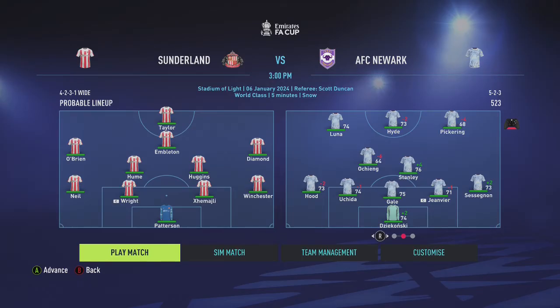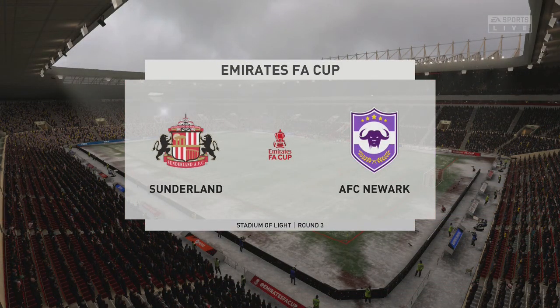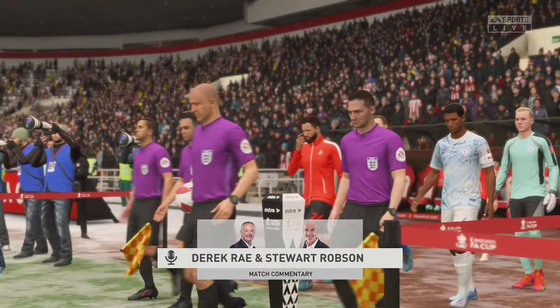First up is the Sunderland game. Here are the lineups - Hood at left back, Uchida, Gale, Jambia, Sessing Young in defense, Stanley and Brighto Sheng also returning. Luna on the left, Nicholas Hyde up front, and Archie Pickering on the right. Snow is falling all around us, red lines on the pitch - it's a snowy, wintry day in the FA Cup this January.